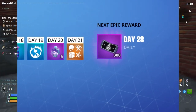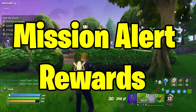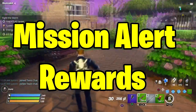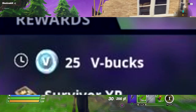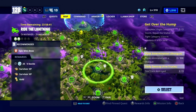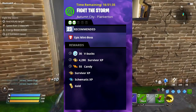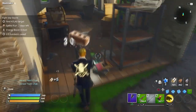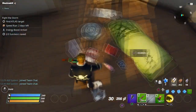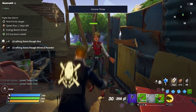The second method in Save the World is mission alert rewards. These are missions in the game, and every time you complete one you'll get either X-Ray or V-Bucks. It's not a huge amount — you might get up to 50 to 100 V-Bucks per mission — but it adds up over time.